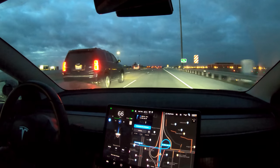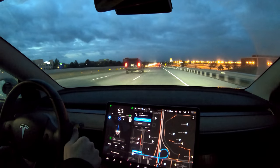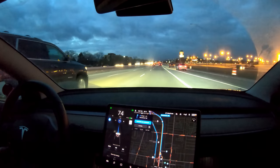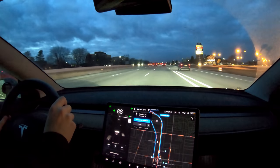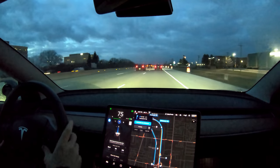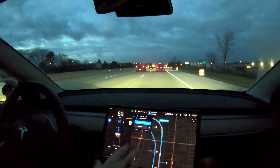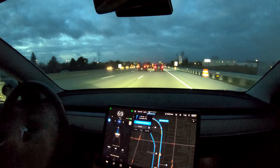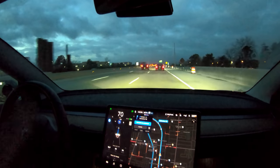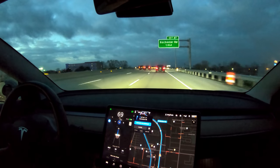Oh crap, I think that was our exit! They changed it — I didn't realize that. This used to be two exits. The car is hitting the brake to exit because it thinks there's still an exit here — that's crazy. Now it thinks it's off the highway and it's all confused. They changed that exit — it used to have an exit A and exit B, and now there's only one exit and the maps haven't been updated. So it couldn't take that exit unfortunately. Let's head to the next exit. If the map isn't updated, the car doesn't know what to do — hopefully that'll get updated soon.